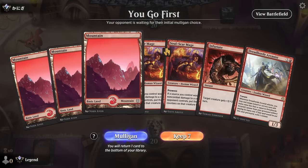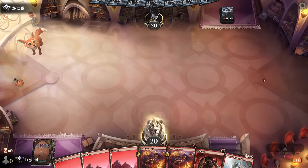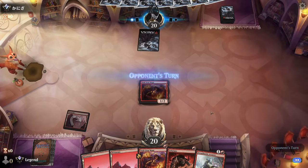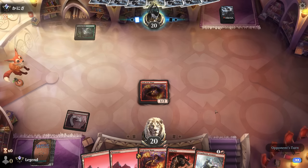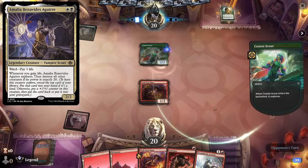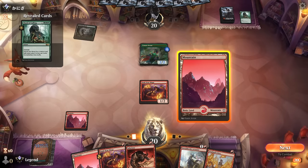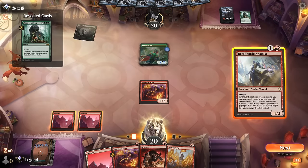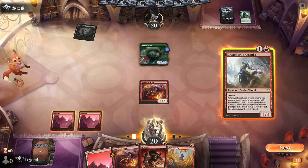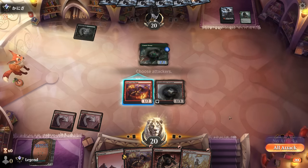We're on the play with a hand that could use a few more spells to enable prowess, but not bad enough to mulligan. Opponent's on the Amalia combo deck, which is a tough matchup since we don't have much interaction. If they naturally assemble the combo on the early turns we're going to be in trouble. Could attack with Soulscar Mage but don't really want to be forced to Infuriate, so I'll just play Arcanist and pass for now.